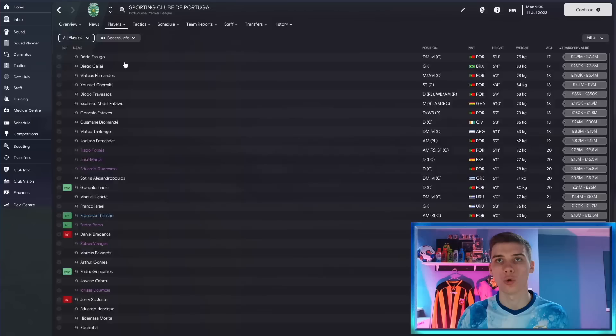We're heading over to Sporting Club in Portugal and going through all players. I don't have the Portuguese divisions loaded in this save — all we've got is the Spanish League with the database size set to large, so there's about 12,000 players in this database. You'll see a bunch of great young talents: Ousmane Diamande, a brilliant player; Estevez Fatawu; and Dario Esugio, who is also a great player.